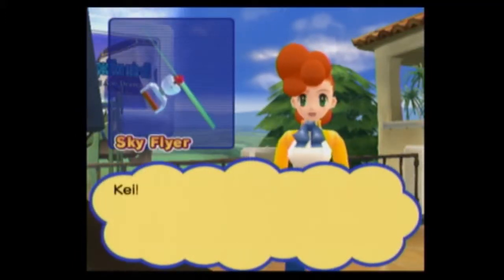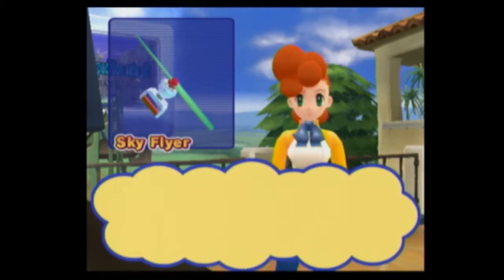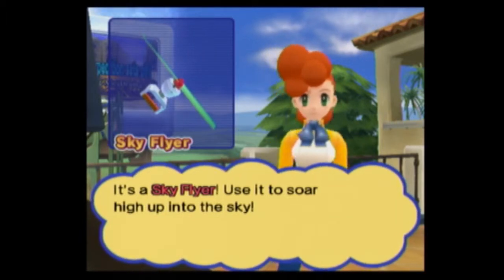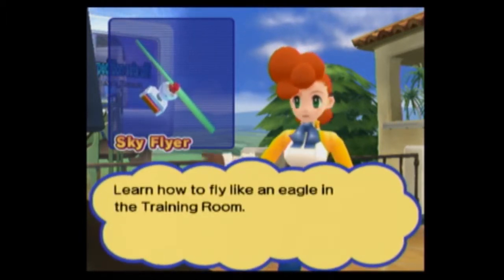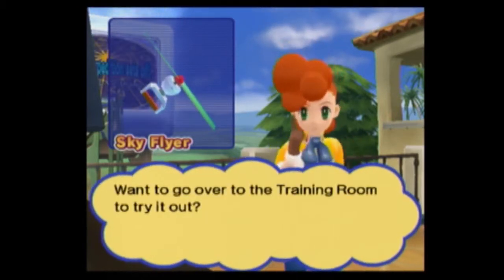Monkey Exposition sets off. Ooh, my favorite gadget in the entire game — Sky Flyer. It's a sky flyer. Use it to soar high up into the sky. Learn how to fly like an eagle in the training room. Want to go over to the training room to try it out?